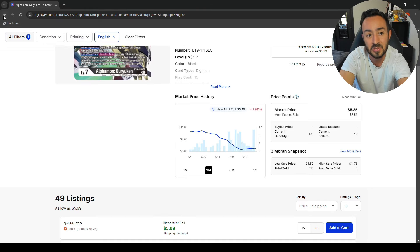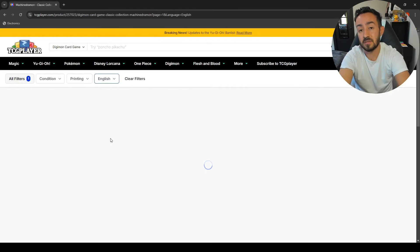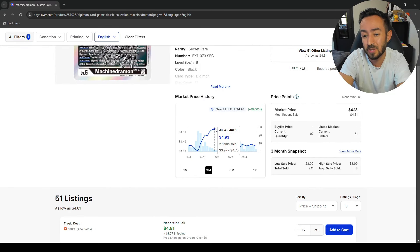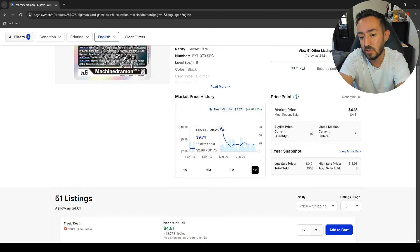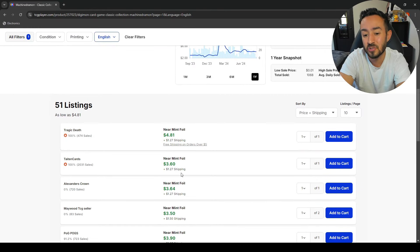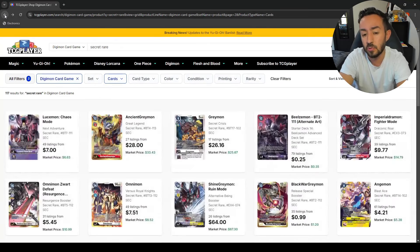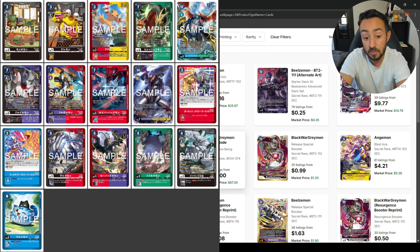MachineDramon — I haven't played it in a while. This is the good MachineDramon because as an on-play you can tuck sources from your trash. If you don't have this one definitely pick it up. It looks like the highest it ever got was 10 dollars, but it's sitting at four to five now. If you're a MachineDramon player, I don't think you run four anymore — you can get away with two. For the Ruin Mode, unless you're playing competitive, I'd advise you to wait because they are also reprinting the Ruin Mode, which will drop the price.